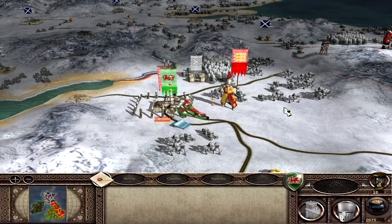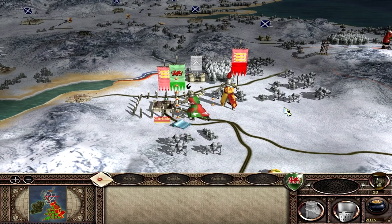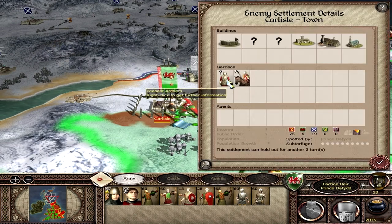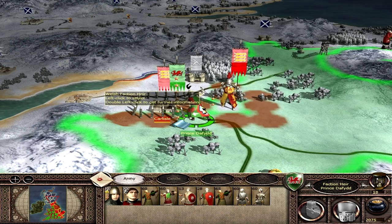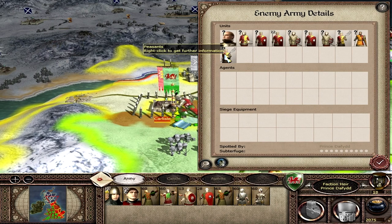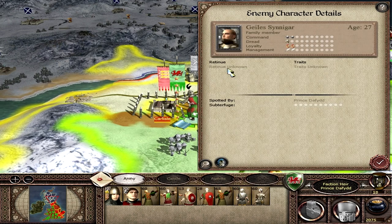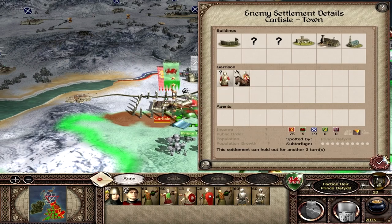Hello YouTube, this is Dragonheart the Prince of Wales and welcome to the Wales campaign. We are back, and we have an army here by Prince David besieging Carlisle. Carlisle has very little in the way of decent units — peasant archers — so we're going to try and take that. They have a reinforcing army but it has peasants: archer militia, spear militia, and peasants. Not much to be wary of, even the general is a relatively weak general.